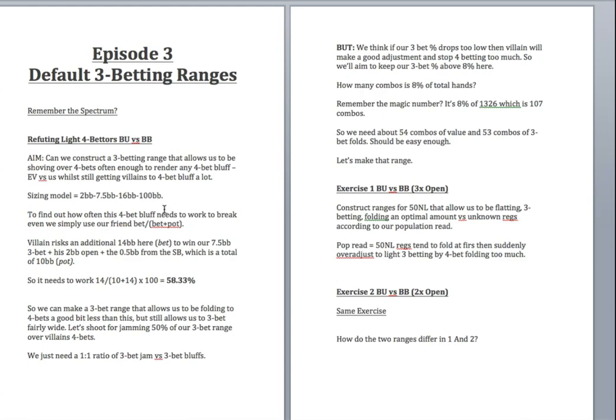Our aim now: can we make a 3-bet range that folds to 4-bets less than 58.33% of the time? If we can make his bluffs work only 50% of the time rather than 58%, that's great for us. We want to keep our 3-bet range fairly wide so he doesn't realize we've stopped 3-betting — we just want to make his 4-bets bad. So let's shoot for jamming 50% of our 3-bet range and folding 50%, giving us a one-to-one ratio of 3-bet jams to 3-bet folds.